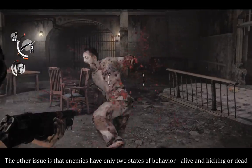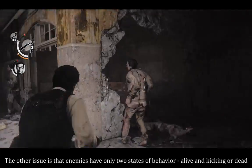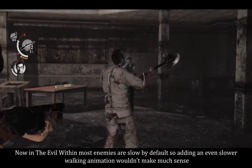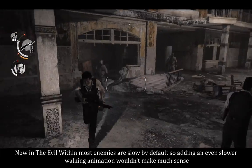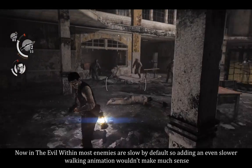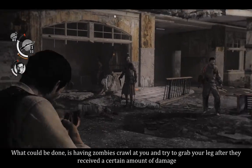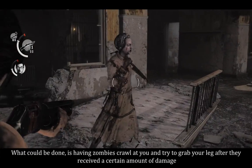The other issue is that enemies have only two states of behavior — walking or dead. Now in The Evil Within, most enemies are slow by default, so adding an even slower walking animation wouldn't make much sense. What could be done is having zombies crawl at you and try to grab your leg after they received a certain amount of damage.